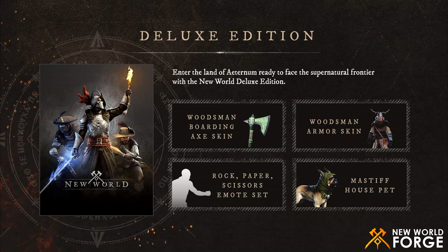The second thing is the Woodsman armor skin. It's also a cosmetic item and it turns your appearance into a Woodsman. Next you will receive the Rock Paper Scissors emote set. It's just a set of new emotes and it doesn't boost your character in any way.